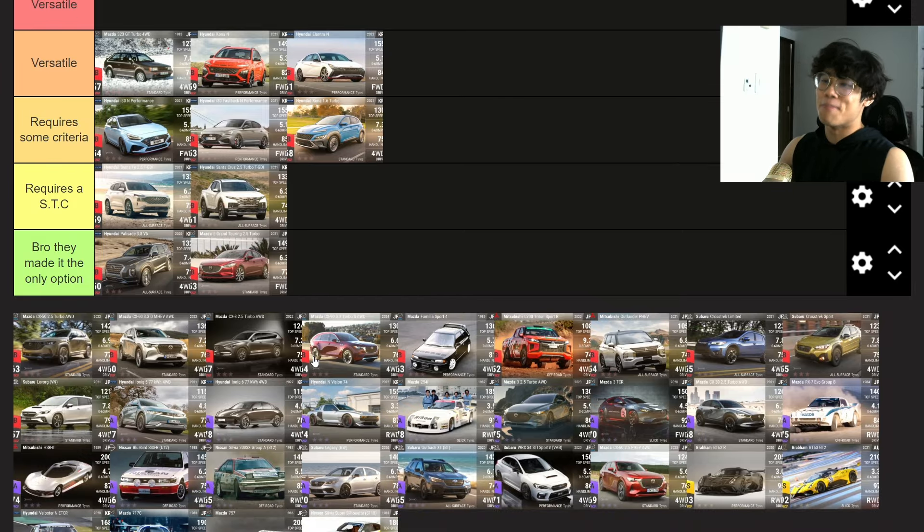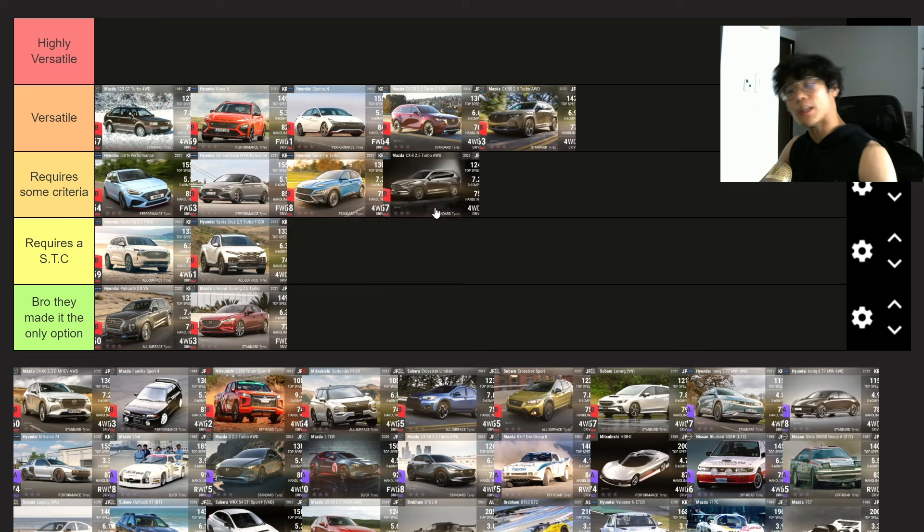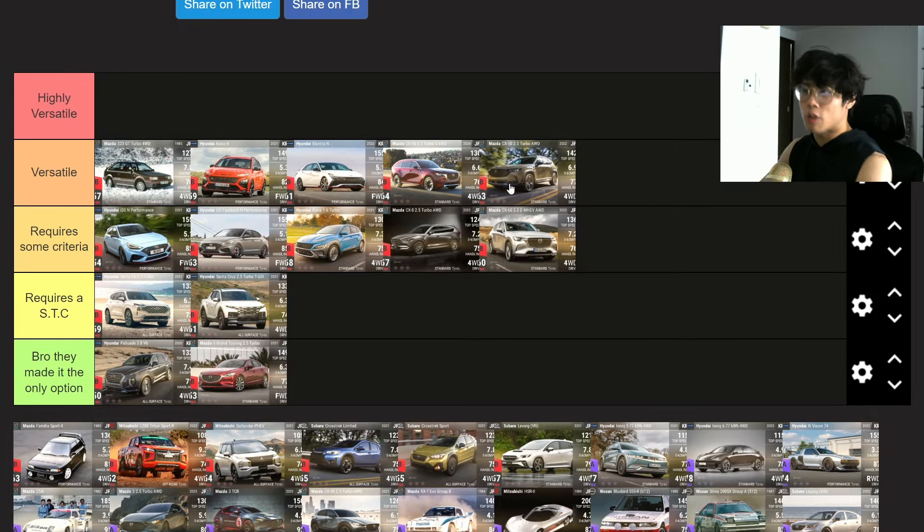The four-wheel drive Mazda SUVs — I'll put two of them in versatile and two in requires some criteria. I rate the CX-57 slightly higher than the CX-60 mainly because the CX-57 is surprisingly good at city street small. The CX-60 is very average — it is what you expect from RQ60, no surprising losses but no surprising wins either. It requires some criteria, but there are better options. More often than not, people will try to use the CX-50 and the CX-90. I want to put the CX-50 in highly versatile but I'll put both of them in the same rank — they're both equally very useful center tire cars.